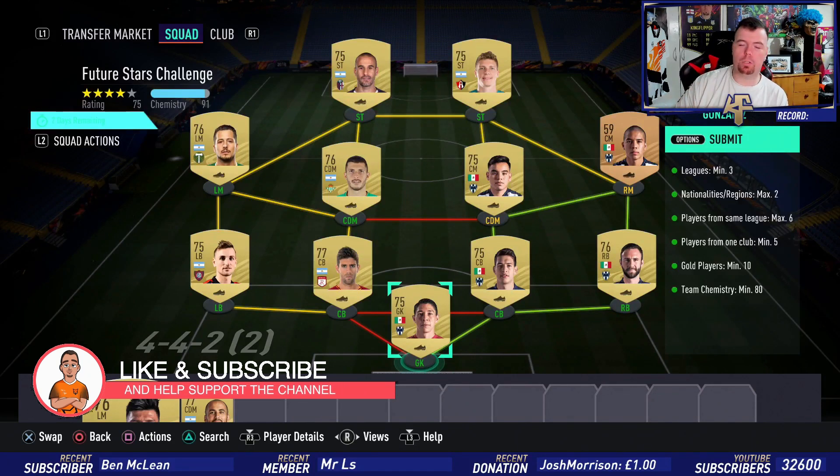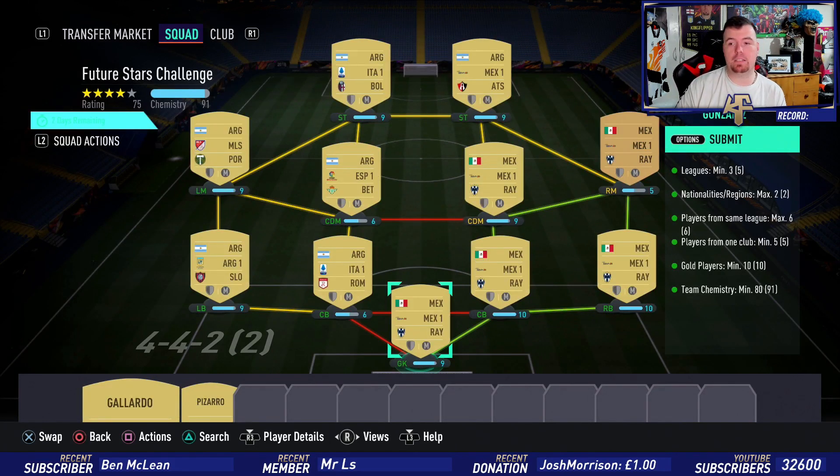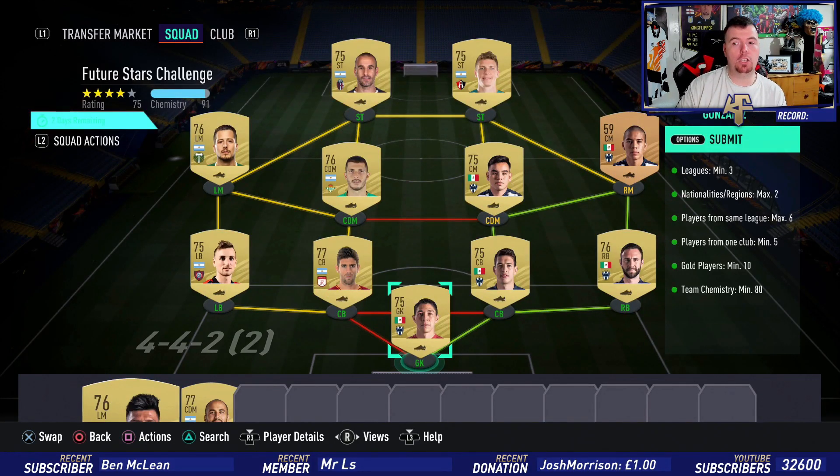It's not too expensive to do - a little bit awkward but not massively. The requirements: you do need three leagues minimum, as you can see I've got five - easy. For nationalities you can only have a max of two; as you can see I've got Mexican and Argentinian players. From the same league you can only have a max of six; as you can see I've got six from the Mexican league.